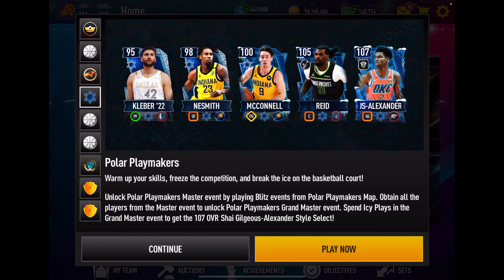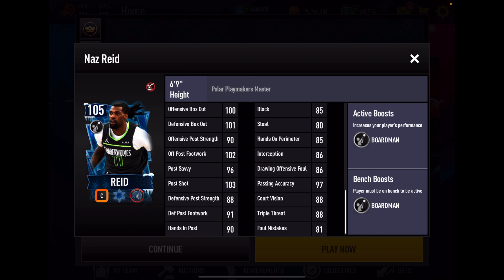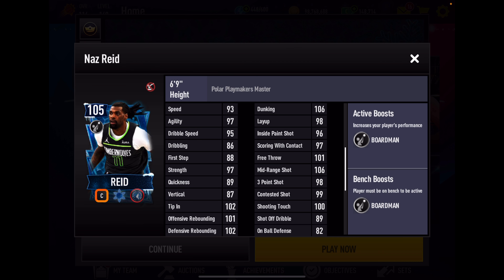Let's take a quick look at Naz Reed. Going down to strength with his position boost: his strength is going to be 100, his vertical is only 90 which is very low. He's 6'9", which is not tall for a center. Rebounding will be 104 and 105. Box out 103 and 104. Looks pretty good. Inside offensive game looks good. That dunk looks insane at 106. Perimeter shooting looks very good too. But 82 on-ball defense is really low, 85 block is low — he just doesn't have any defense. He's got a couple high post stats, but for Naz it's hopefully rebounding, inside scoring, and particularly perimeter shooting.